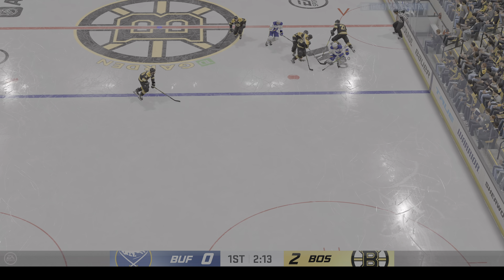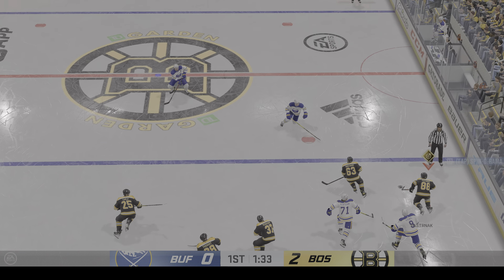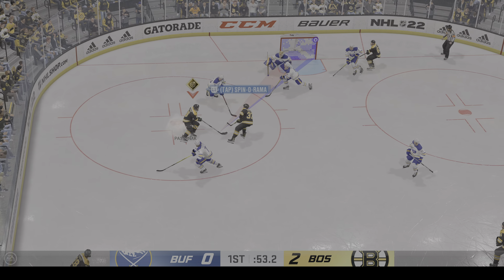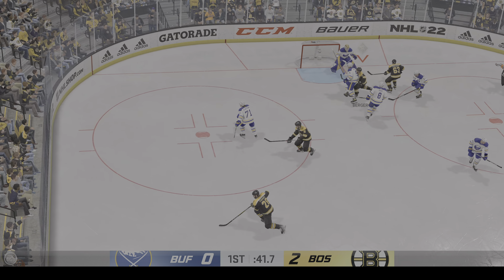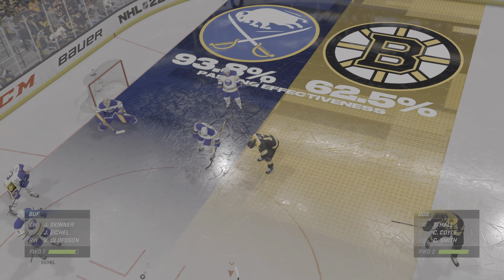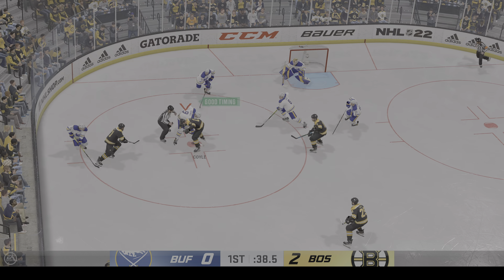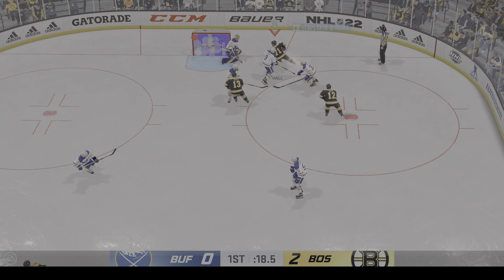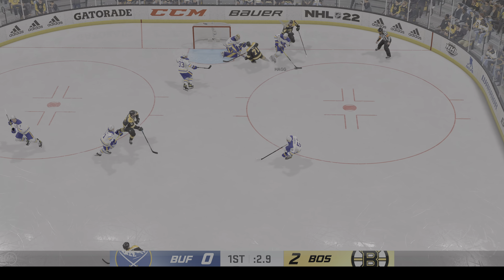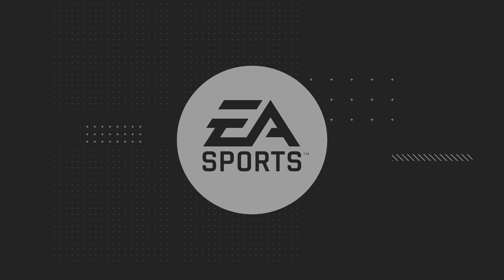Puck picked up by Skinner. Some good stick work to force that turnover. Buffalo's got the puck against the boards. Boston's moving it up the ice — odd man rush! Boston's going to play the puck from behind the cage, taken by Bergeron. Off the draw he ties up his opponent — and it stays out! He got a piece of that one. The goalie turns it aside, and with that, the first period comes to an end.